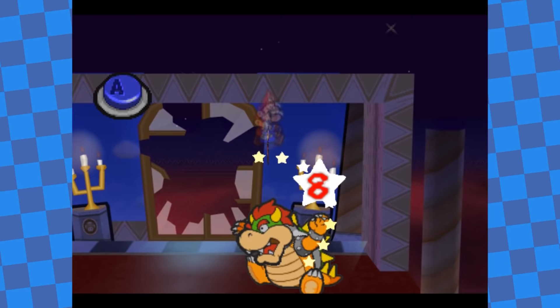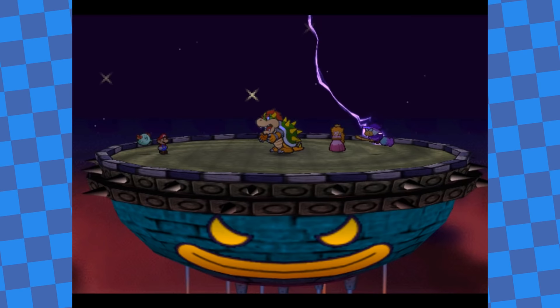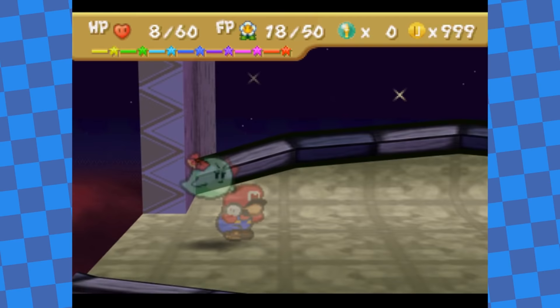The first Bowser fight in the castle was pretty easy. He dealt good damage and sometimes used the Star Rod to power himself up, but whenever he did I used the new Star Beam special ability to remove the buff. Charge and power bounce got me the win after a few turns. After beating him there, he moves ahead to where the real final battle takes place. I used Out of Sight with Bow over and over during the scripted first phase to avoid getting defeated before the final phase began.